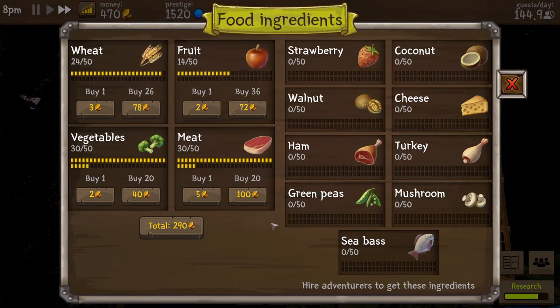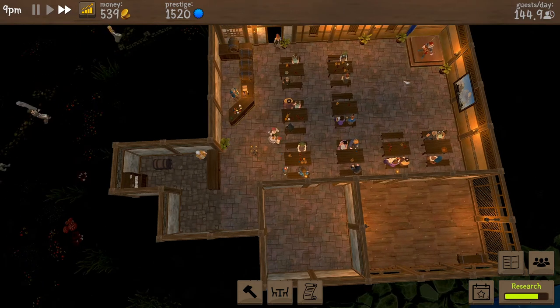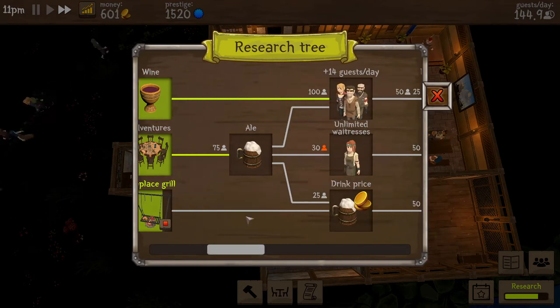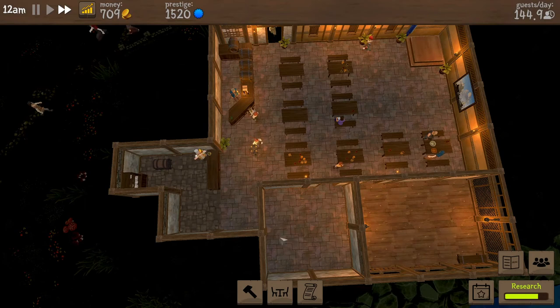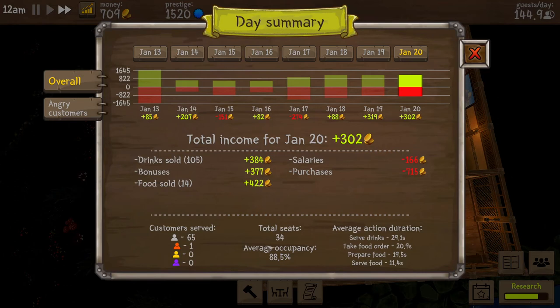How are we doing on our ingredients? We're doing okay. This stuff we need an adventurer for — so that's going to be a minute. We're doing okay on all of our liquids. Lemonade is really selling out, which is kind of a surprise. Currently working on the fireplace grill, and then we can get ourselves an unlimited waitress. Total seats: 34, average occupancy 88% — not too shabby.